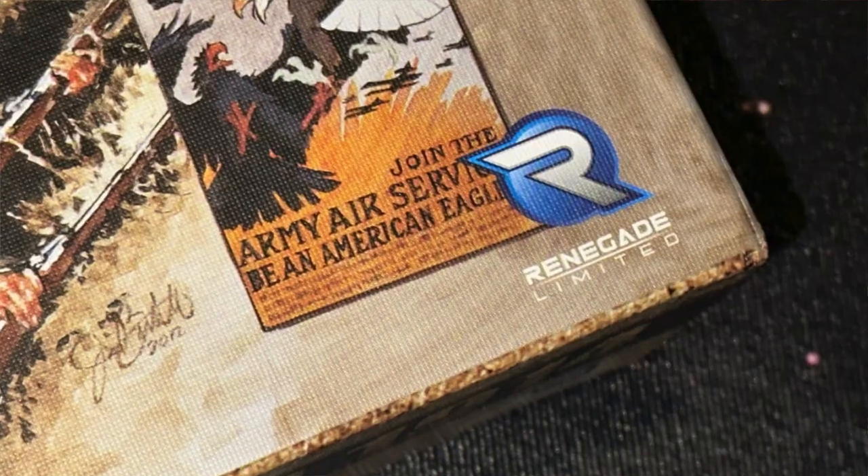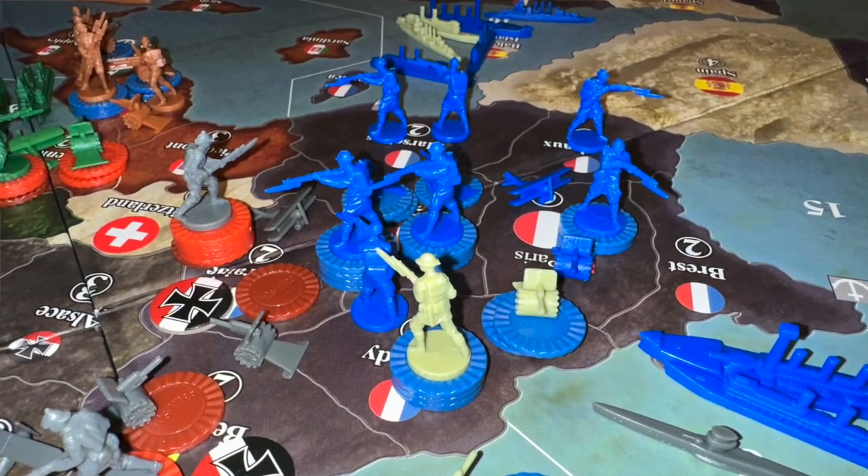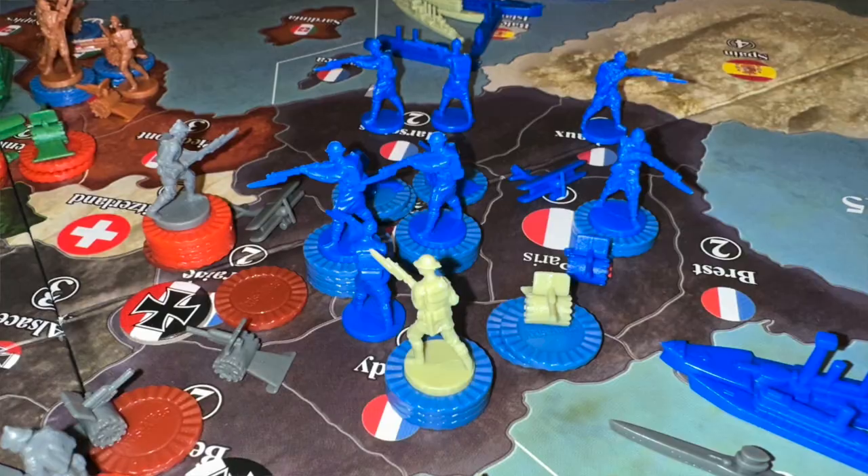In Axis and Allies World War I, 1914, from Renegade Game Studios, two to eight players take on the roles of the various belligerents in World War I, as they attempt to grind their way through the trenches and impose their order on Europe. I'm not going to get too much into the weeds on the rules here, just to give you the basic overview.